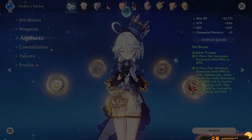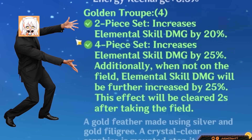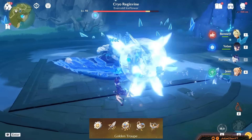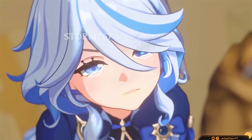What are Farina's best artifacts? 4-piece Golden Troupe is for sure her best in slot. Farina's DPS only comes from her skill, so this set works great with her. There's no better choice for our drama queen.